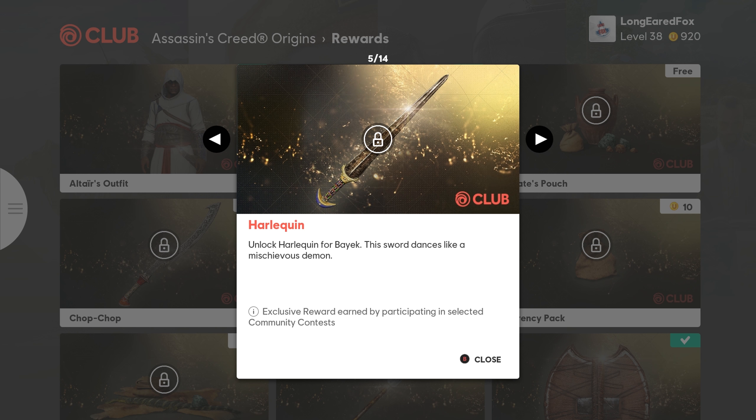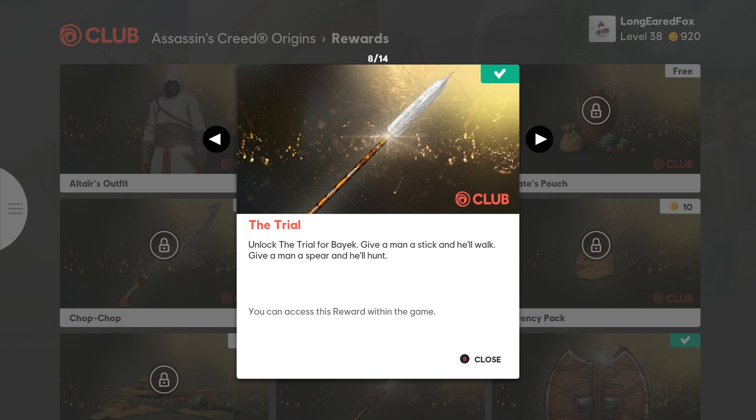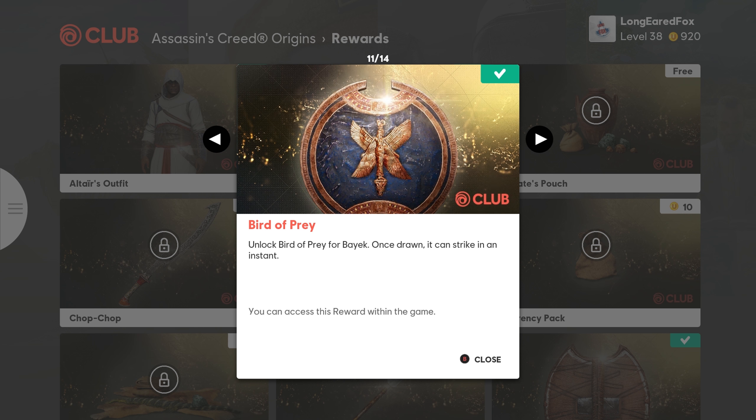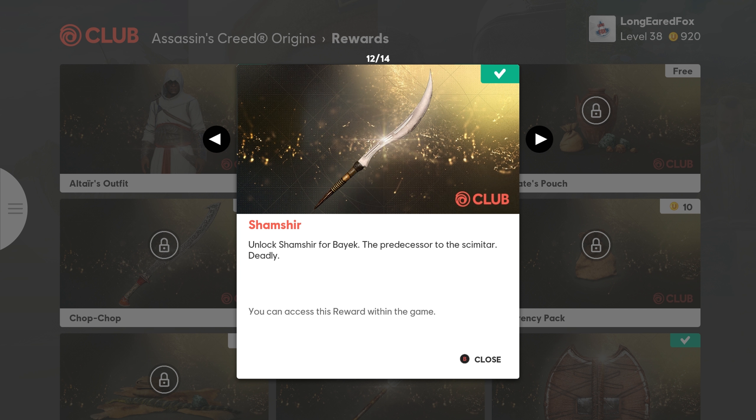Currently the only legacy outfits that you can get from the Ubisoft Club are Altair's outfit and Ezio's outfit, although I'm certain that the other outfits are in the game. There's no way that the Black Flag team would cut out Edward's legacy outfit considering they made Assassin's Creed 4, so I'm sure the other ones are in the game somewhere.